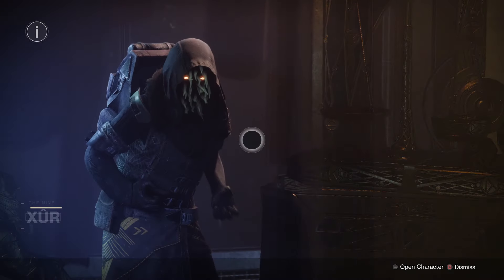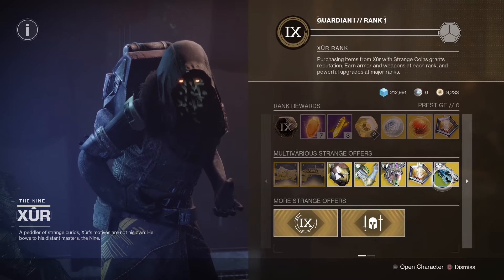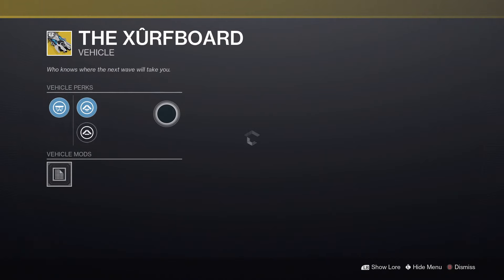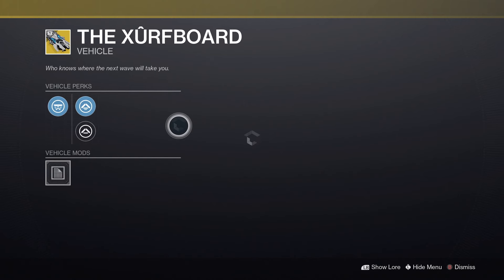But as of this weekend, if you go to Xur, you'll be able to pick up the Xurf board, which is the new skimmer, again free for all players. You are going to need 97 strange coins, so if you already have that you can just go ahead and pick it up right away.